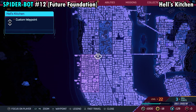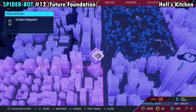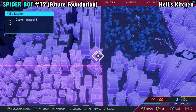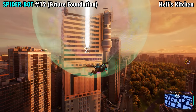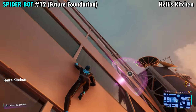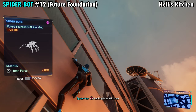Number 12 is going to be on the far northeastern side of Hell's Kitchen. There's only one massive building up here in the corner, and the spider is going to be on the side of the building, pretty close to the top. Fly your way across, and as you get close enough you'll see the Spider-Bot up toward the northeastern side of the building. Climb up to the top, grab him, and you'll get Spider-Bot number 12.